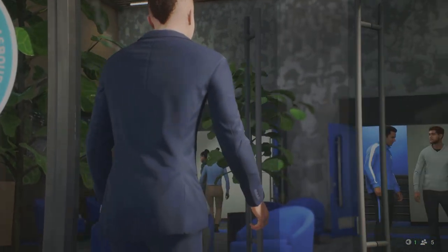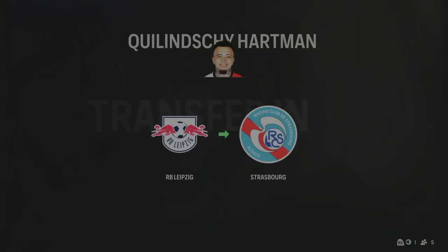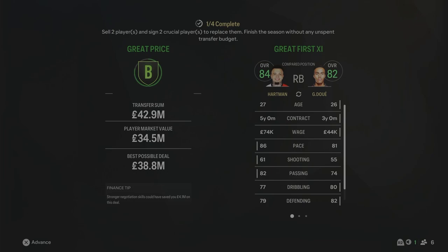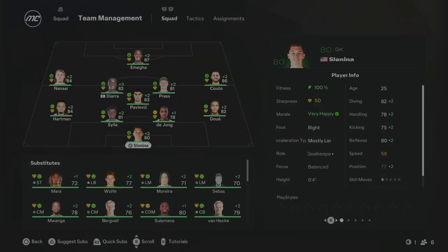Kicking off Season 6 with a new left-back signing — decided to go for someone a bit older and more experienced. It's Hartmann from Leipzig for £42.9 million, 84 overall. That's a lot of money for a left-back, but I think him and Dwey in the full-back positions are going to do really well this season. That will be the only transfer for Season 6. Hartmann comes in at left back, Dwey at right back, Kuto on the right wing, Omega up top, Pavlovich in the middle with Diara and Praz. I'm really happy with this team — and I really want to try and win the French Cup this season.